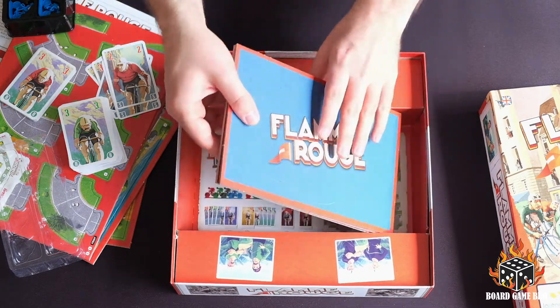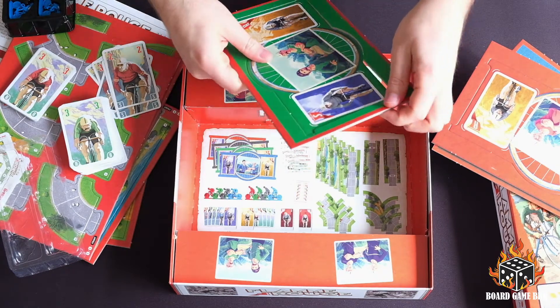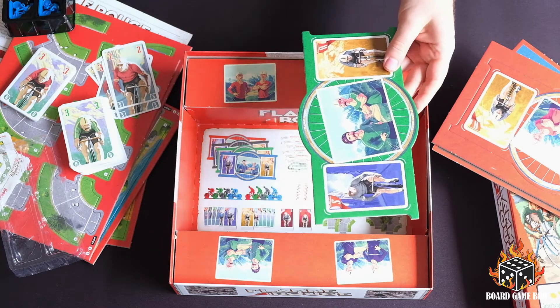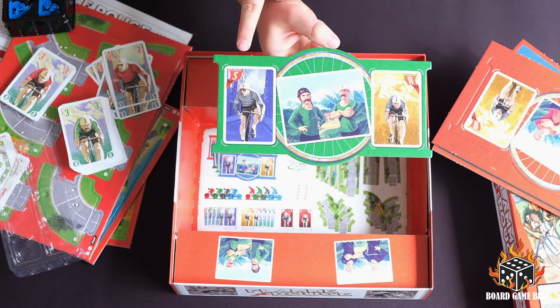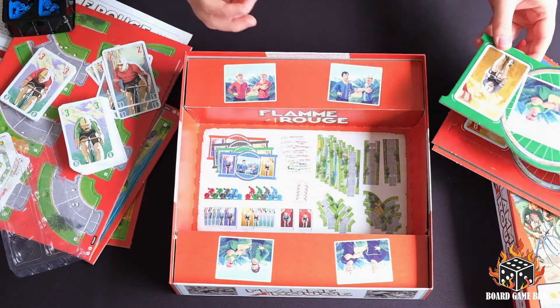And we've got player boards. Let's punch one of these out. So you've got your player board, cards for your rouleur, cards for your sprinter — really, really straightforward. That's about all there is to it.